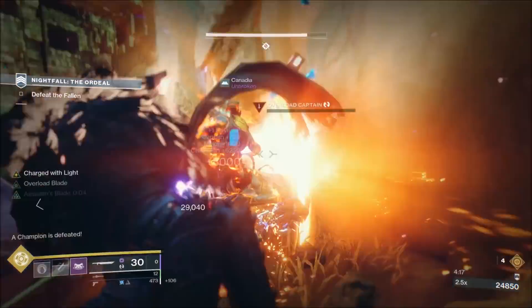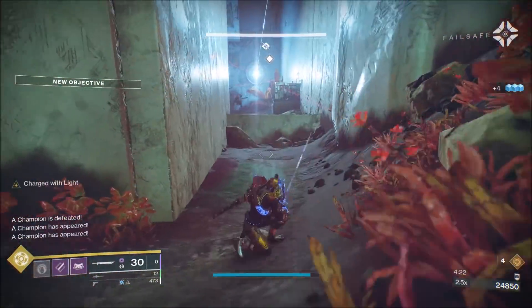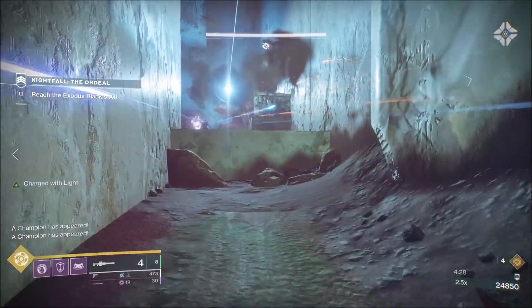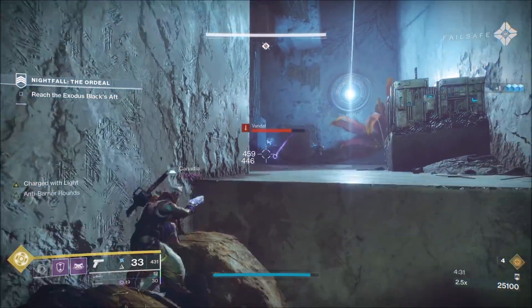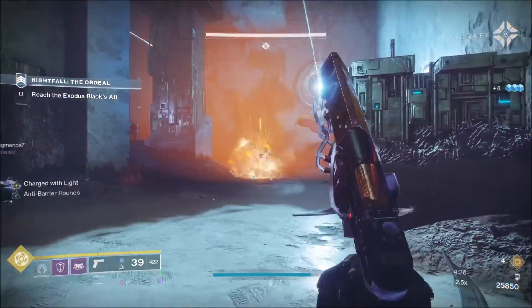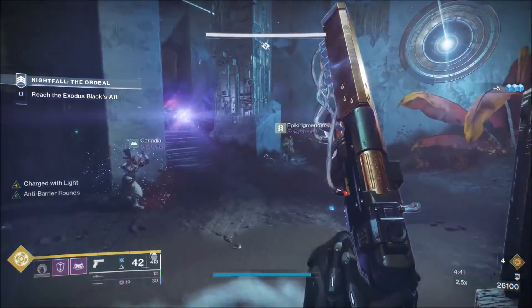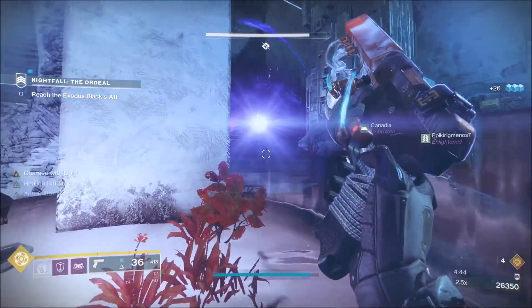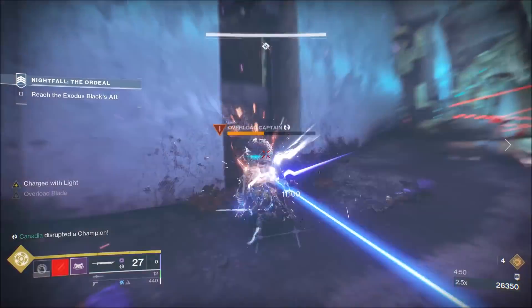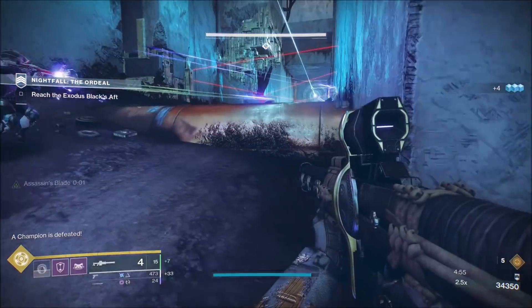Swords during this strike are going to be your best friend. You're going to be encountering a ton of Overload Champions, and there are a scattered amount of Barrier Champions throughout. The Barrier Champions are really light — you'll only encounter around 5 of them total. But Overload Champions, you will encounter around 15. Definitely make sure you are using somebody with a Sword; Swords with Overload on them is an absolute must. They absolutely destroy enemies, and pairing this with the Passive Guard mod makes you an absolute tank.